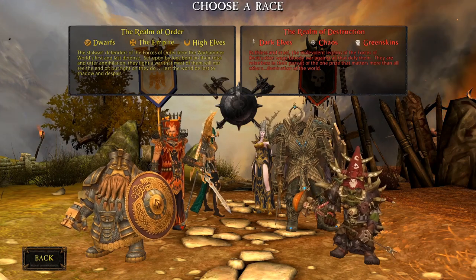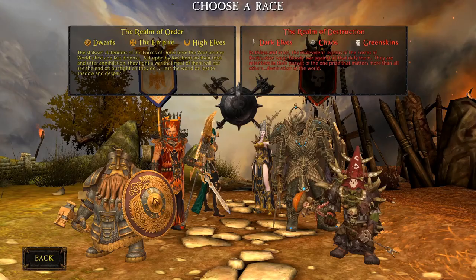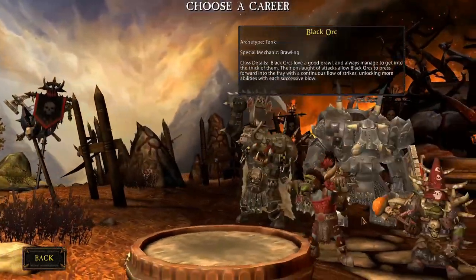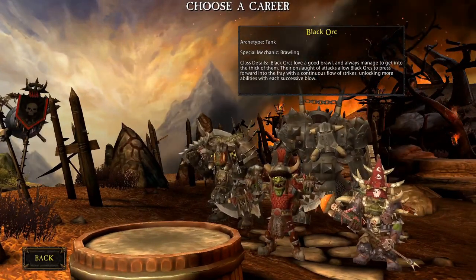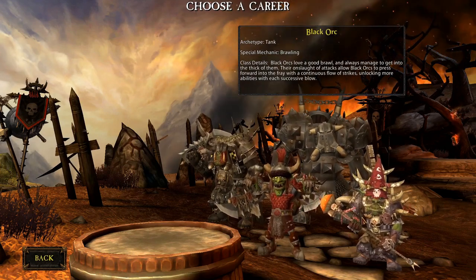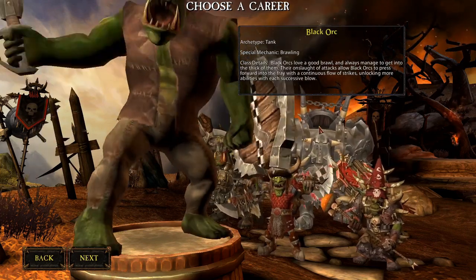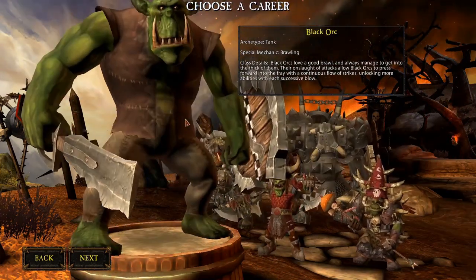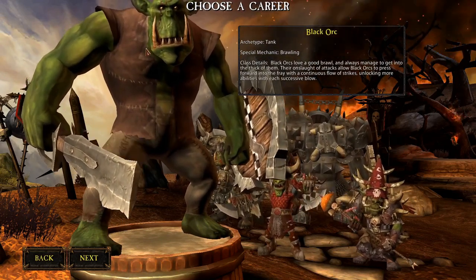We're going to go in and see each one of them in detail. Starting with the Greenskins on the Realm of Destruction — they have four archetypes as every other race: a tank, a healer, a melee DPS, and a ranged DPS. The tank for the Greenskins is the Black Orc. He can be played either with a sword and shield or a two-handed weapon for a more DPS or aggressive profile.